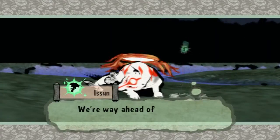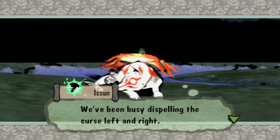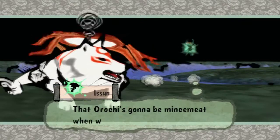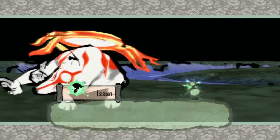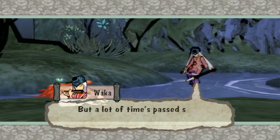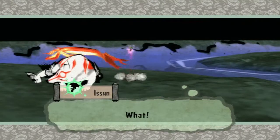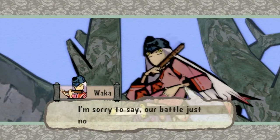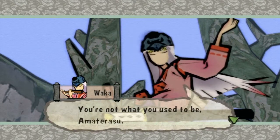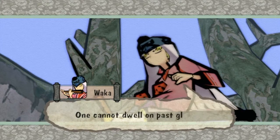Issun says we're way ahead of him — we've been busy dispelling the curse left and right. Wakka says our story is so boring he fell asleep during it, and that we're the ones who revived the trees in this area, but a lot of time has passed since Orochi's return so we'd better pick up the pace. He says our battle was a big disappointment — we're not what we used to be. We have weakened greatly during our 100-year slumber.